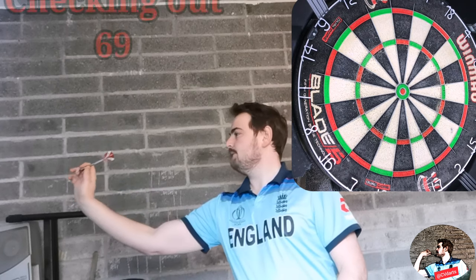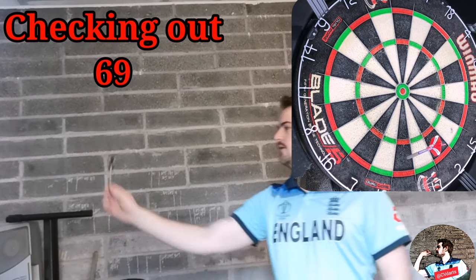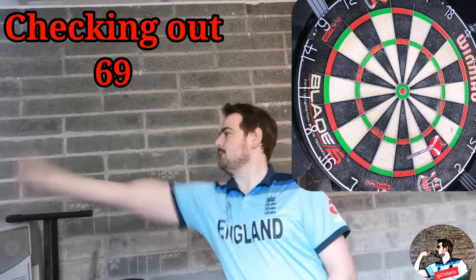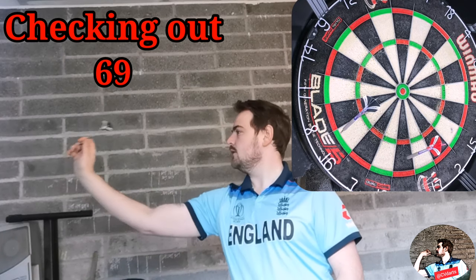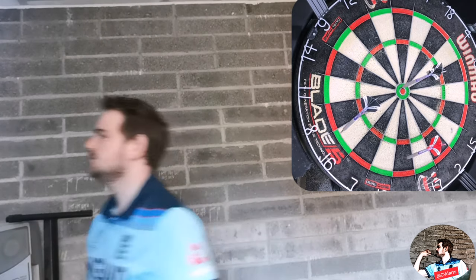Skipping forward a bit, we'll go through some contingency planning. Here, shooting for 69, I hit a three instead of a 19 with my first dart. Knowing where my switch is for 16 and bull, even though I didn't hit it, does mean that my opponent knows that I know which way to go.